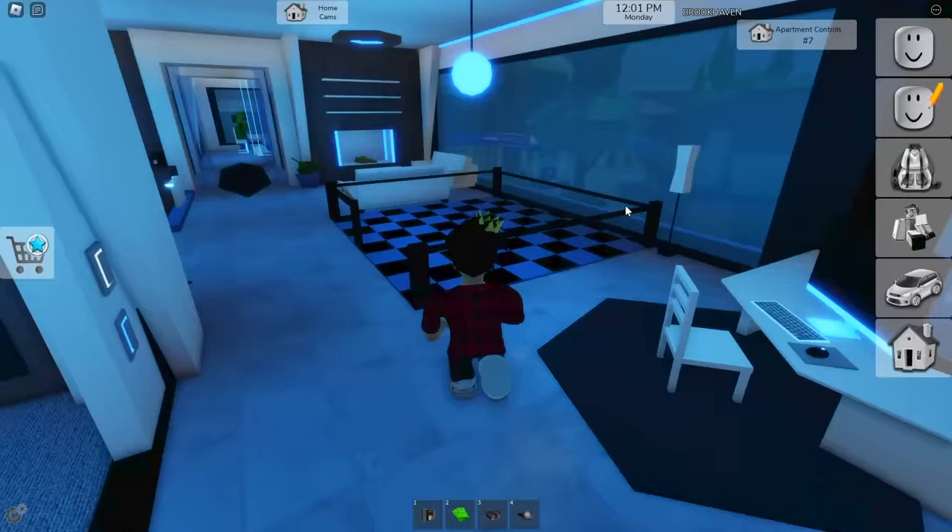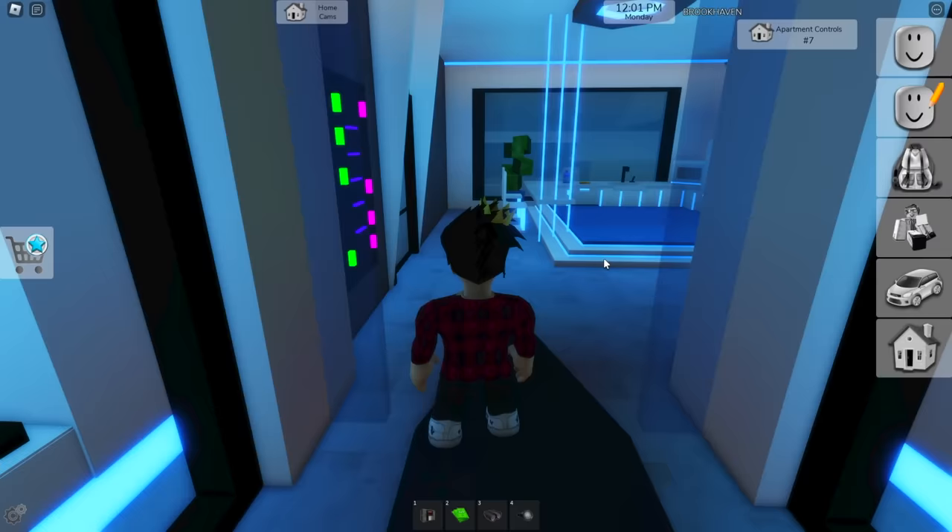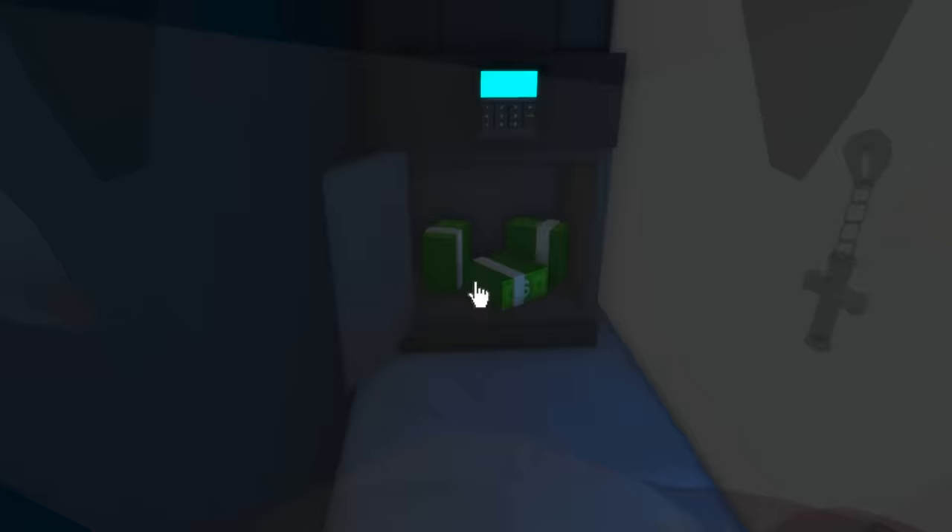This is one of the best looking apartments I've ever seen — even inside of it, it's so damn pretty. Now to find the safe, all we need to do is go to the bathroom and use the mirror, just like the last one, to get the money of whoever lives here.